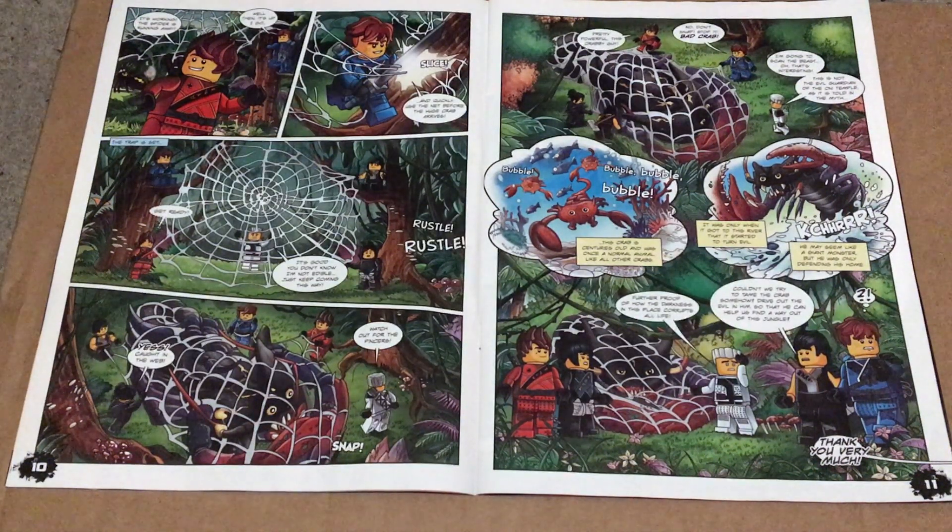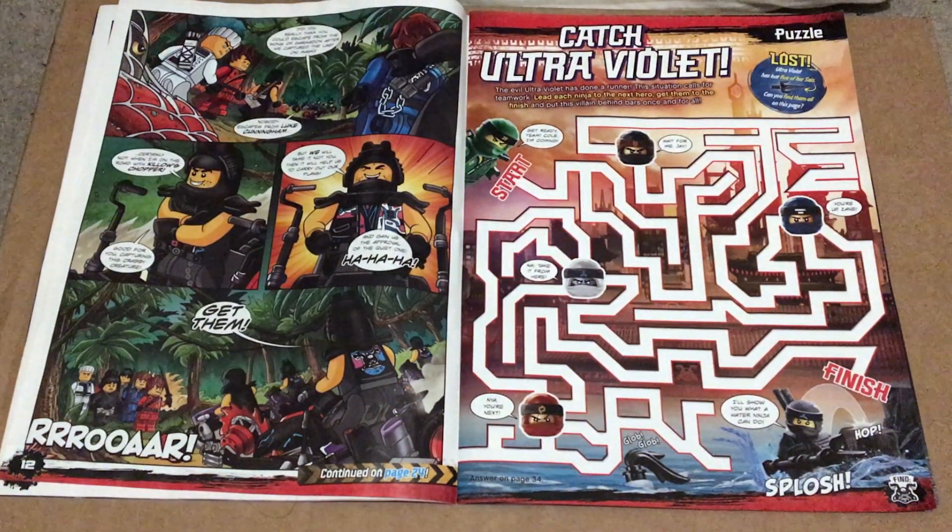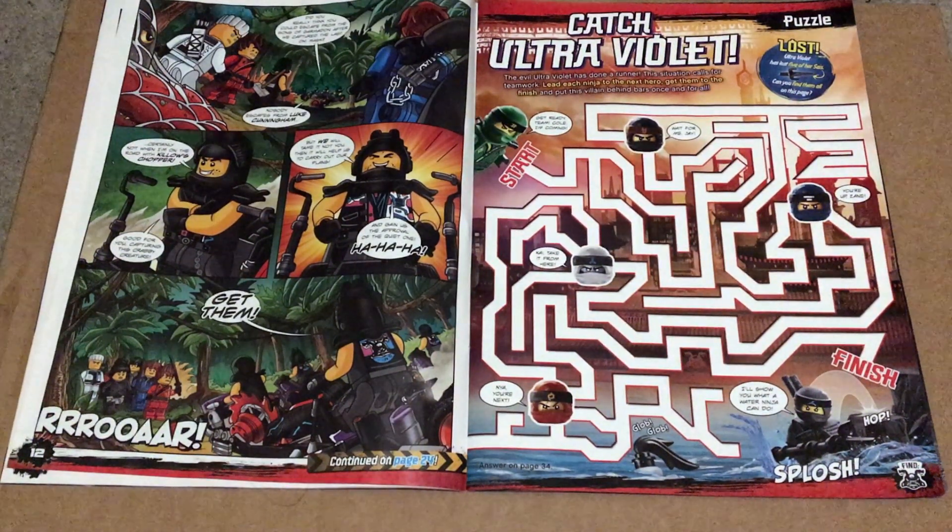At the end of page 11 we see someone shout out to the Ninja. On the next page we see that the Sons of Garmadon have caught up to the Ninja and plan on using the crab for their own missions and evil deeds. On page 13 we get the Catch Ultraviolet game.